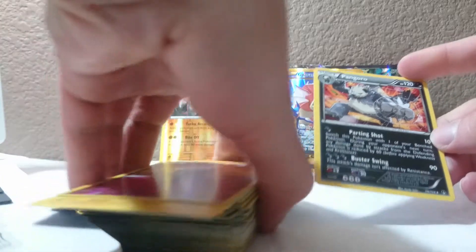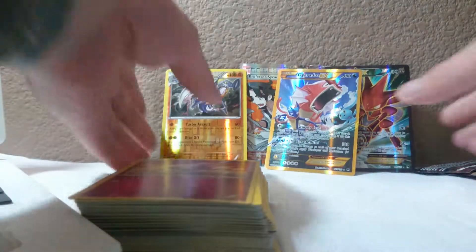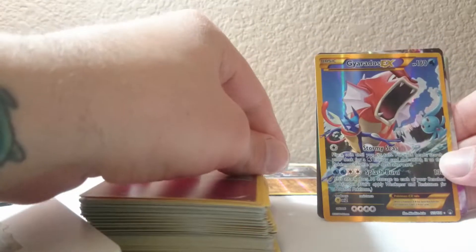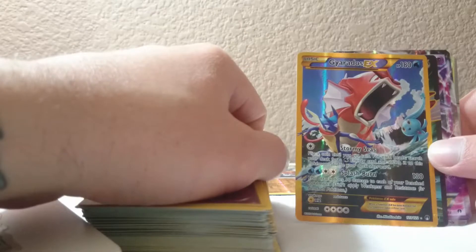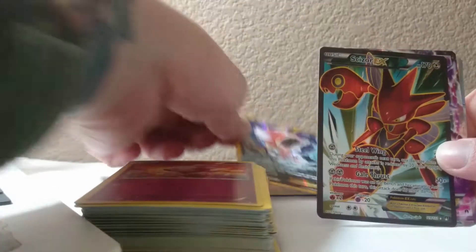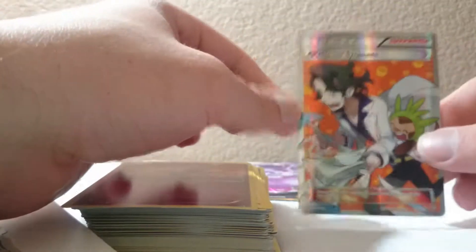Whatever, no complaints about this - we got ourselves a reverse holo rare Garchomp, a Gyarados EX secret rare - I love this card, this card is awesome - a Scizor full art EX, an Espeon EX, and a Professor Sycamore full art. Amazing pulls to finish it off!